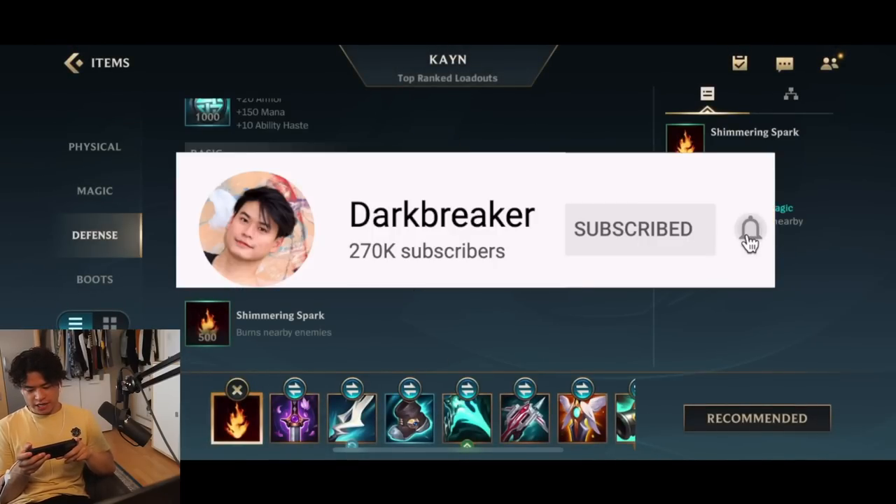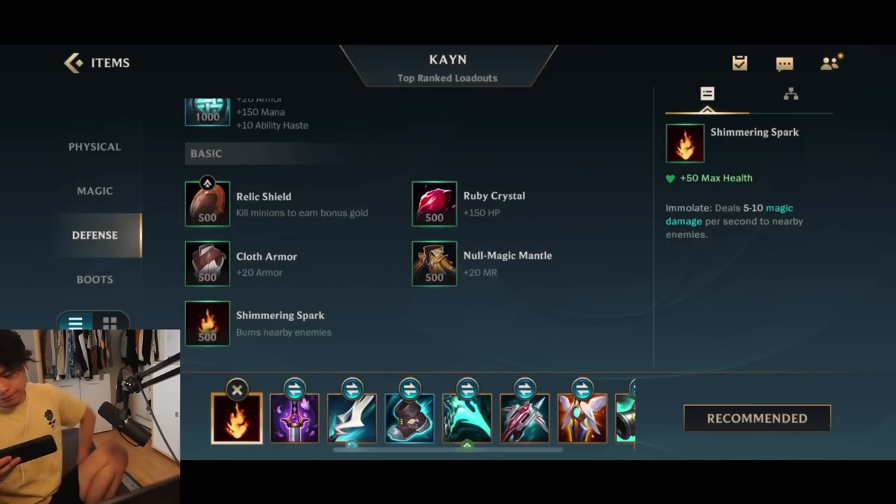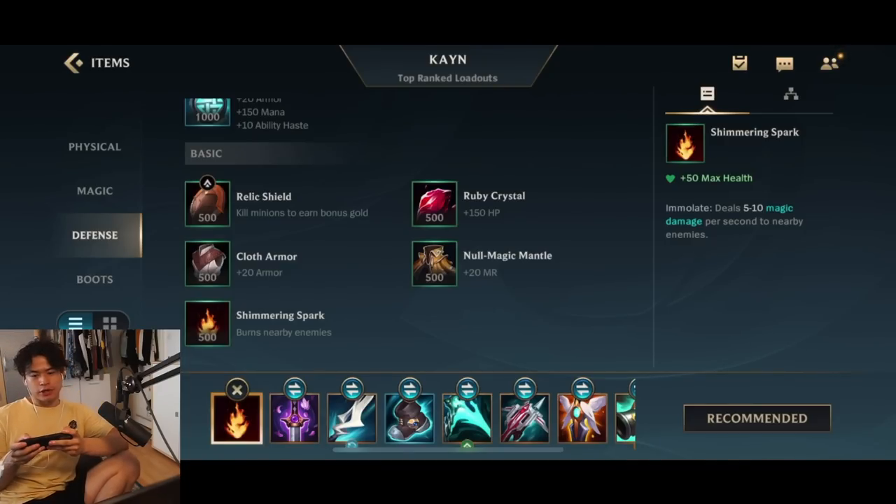For the first item it's gonna be Shimmering Spark. You might be wondering why — isn't this a tank jungle item? The passive of Shimmering Spark does magic AOE damage onto enemies, so it's very useful for getting the Blue form because you can stack it up quicker using this item.